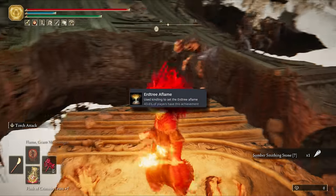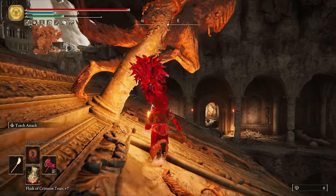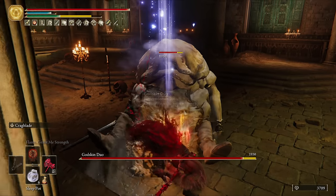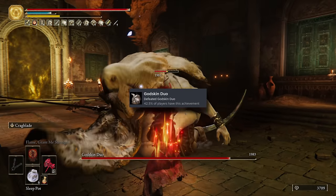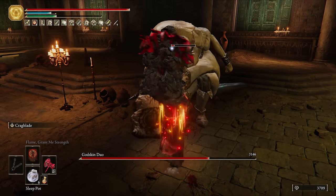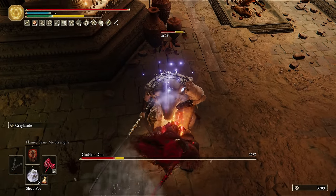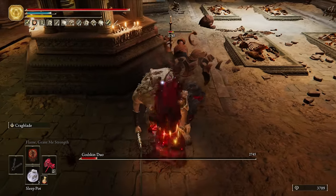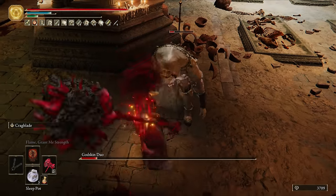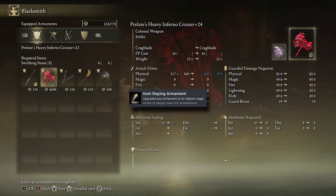Run through Farum Azula, picking up everything you see along the way. There's a bunch of upgrade stones in this area that will save us some cash later. There's nothing to say about the Duo with this weapon - charges and ripostes for the win. Back to the Round Table, buying the extra smithing stones you need to max out your weapon for another trophy.